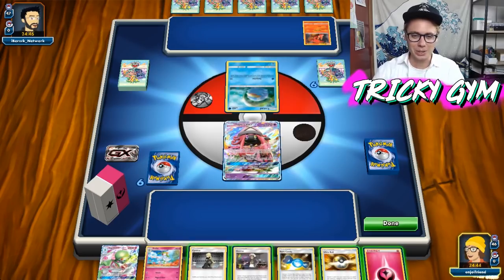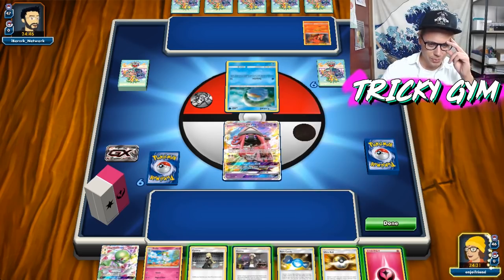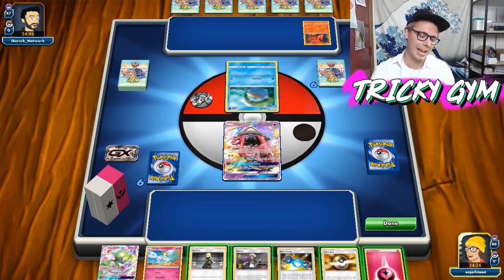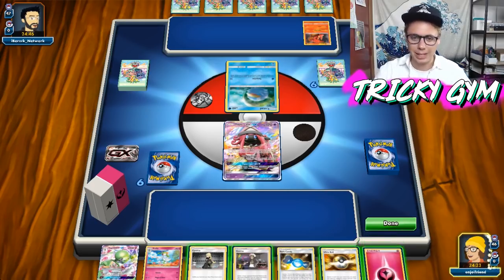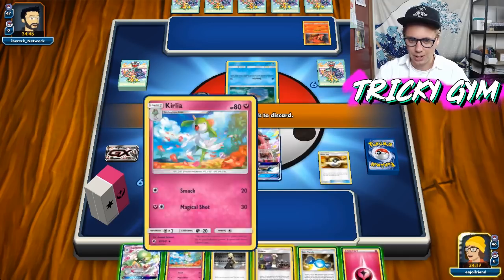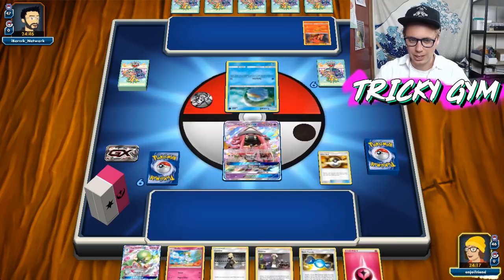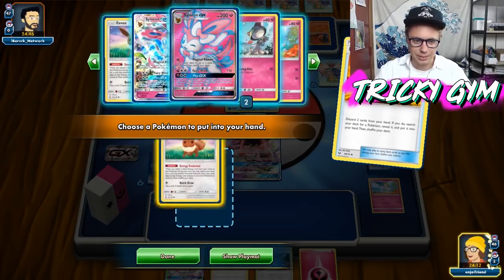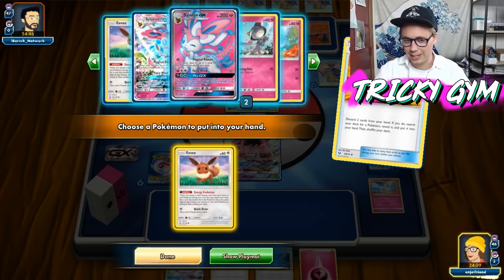It looks like we are playing against a Ludicolo Magcargo deck — kind of an old-school deck reimagined with these reprint cards. I am going to get things started off here by Ultra Balling. I have just a Gardevoir in hand, and I want to get the Apricorn Maker. I think I'd rather just Ultra Ball away this Guzma and maybe the Kirlia. I'm going to do that and then go get myself an Eevee, evolve it, and Cynthia.